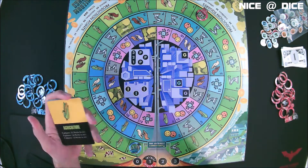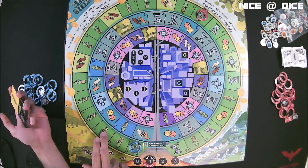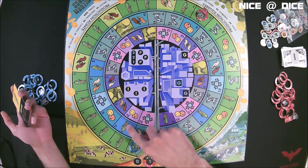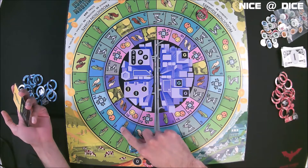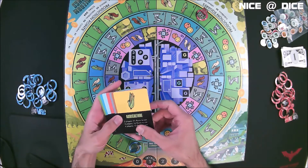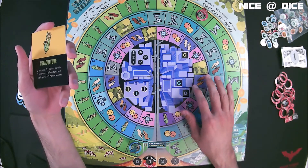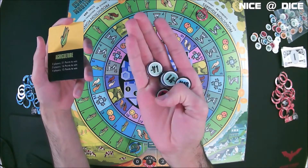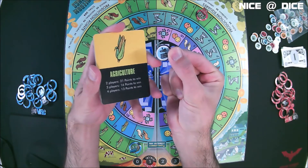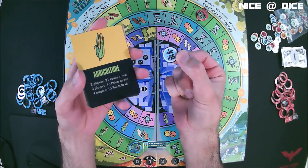How many points is an agricultural property worth? You can see in the bottom left corner of each space there's a number — this property is worth one point. But as you move through the circles towards the center of the board, you see that the property values go up. An agricultural property in the suburban ring will be worth three, and in the urban ring it's worth eight. You also have to subtract from the value of your properties any debt tokens you might have.